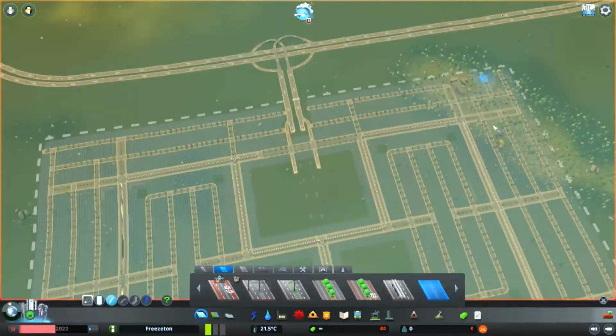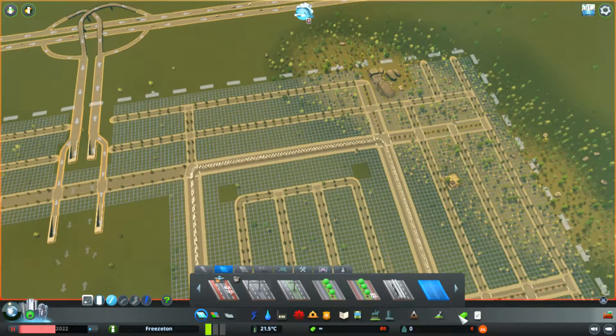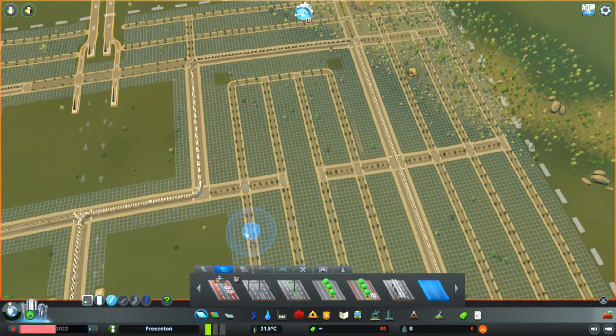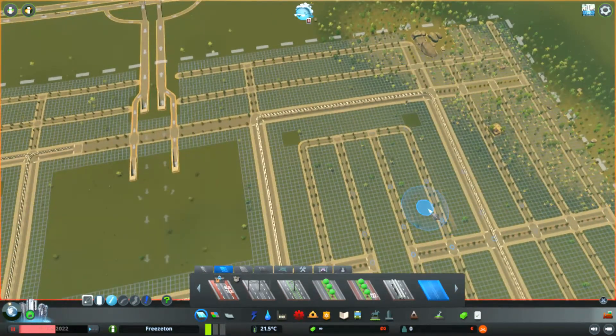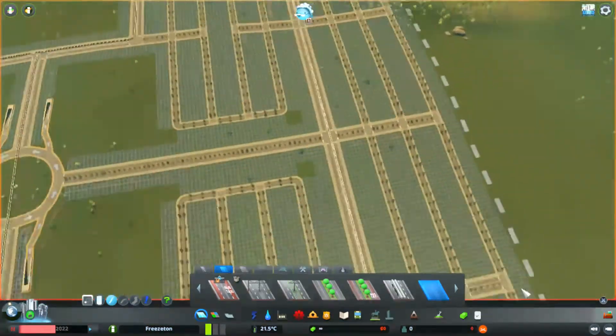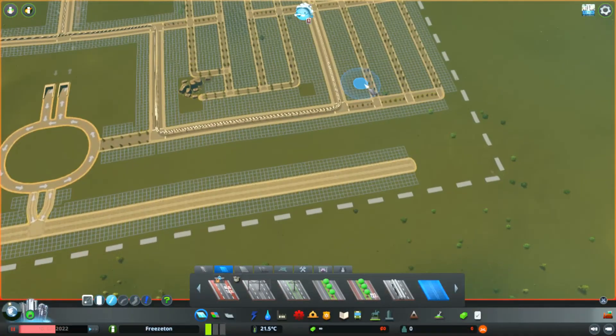Then in these zones here, I thought I'd do sort of like stripes of different things along the monorail — where it's noisy, commercial; then a strip of offices; and then residential. So it'd be like a Neapolitan ice cream sort of effect of zoning. For those who don't know, Neapolitan ice cream is an ice cream we have in the UK which is strawberry, vanilla, and chocolate — so it'd be that stripe effect.